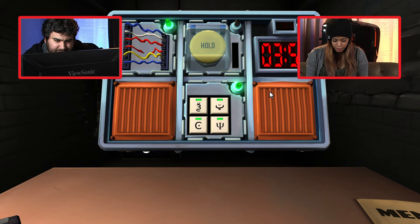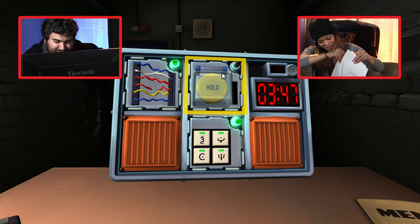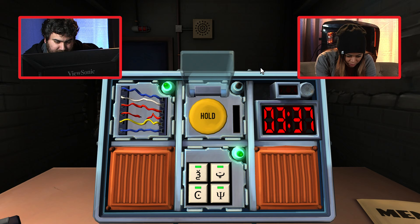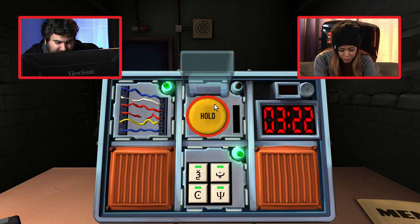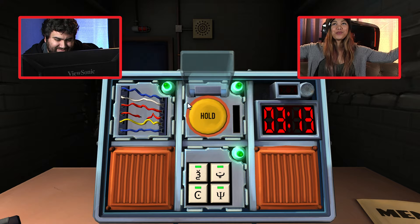We have one more module — it's a yellow button that says hold. The button is yellow and it says hold, there are no batteries in the bomb. Hold the button and tell me what color comes up. Red. Release when the countdown timer has a one in any position. One bomb down! Did not even break a sweat. We kept talking and no one died.